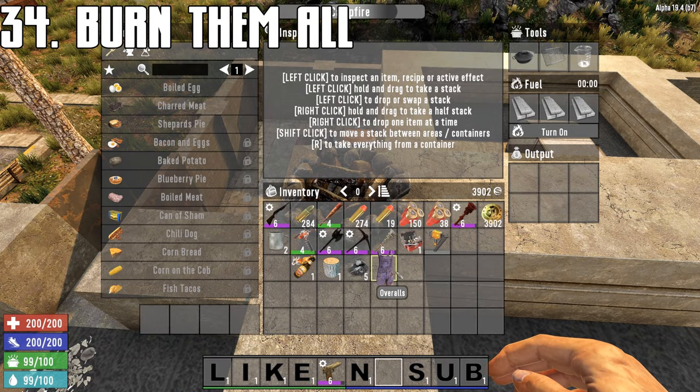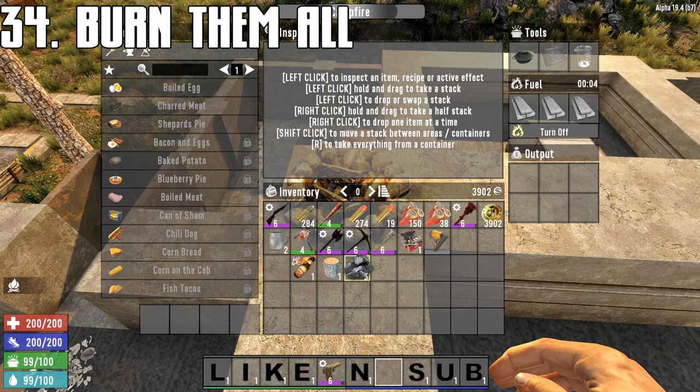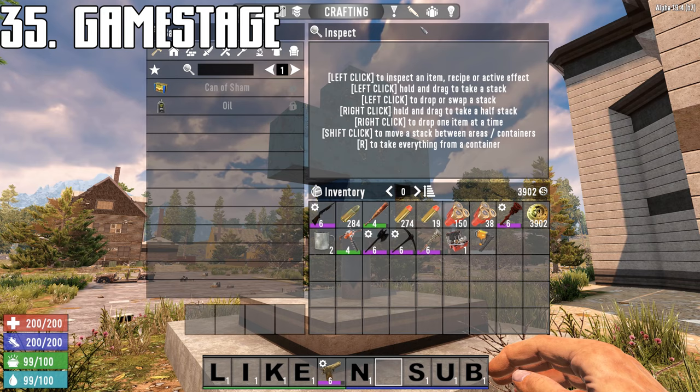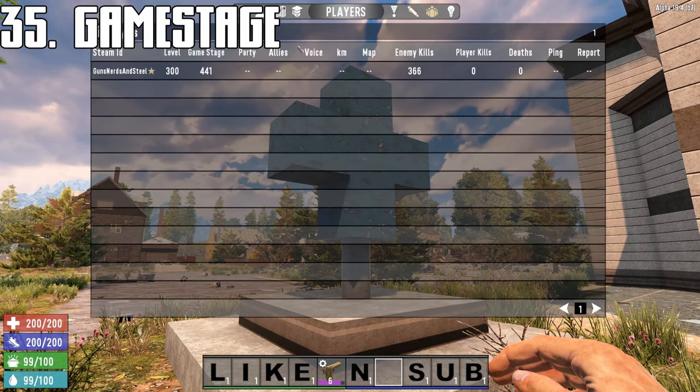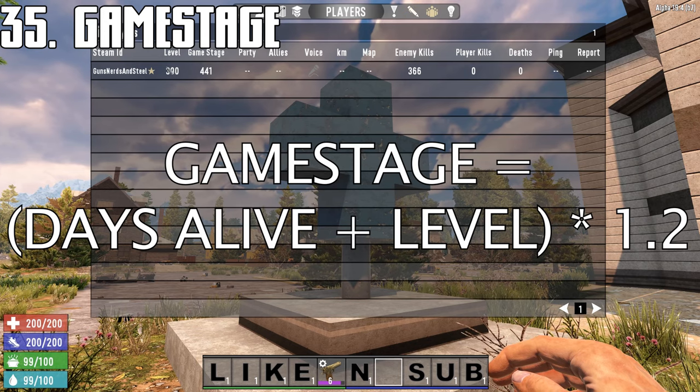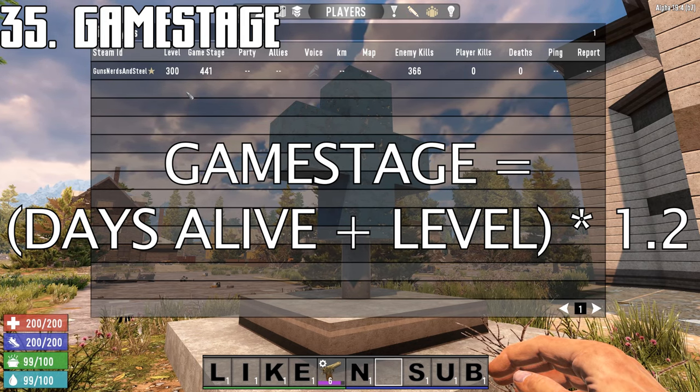Fires run on all combustible items: coal, logs, gas, molotovs, cloth, plant fiber, overalls. Your game stage determines loot, horde difficulty, and zombie spawns. It is calculated using the days alive plus your level, multiplied by 1.2.